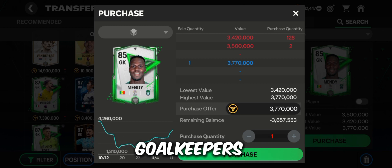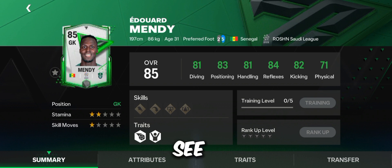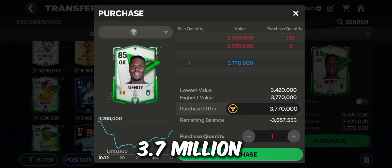For the goalkeeper, use 85 Mendy. He's a really good goalkeeper — as you can see, he's really tall, which makes him great in goal. His stats are really impressive and he is just 3.7 million, so just go ahead and get him.